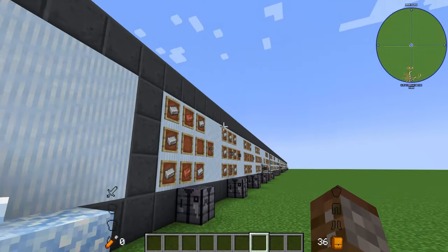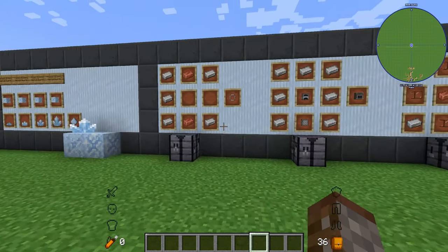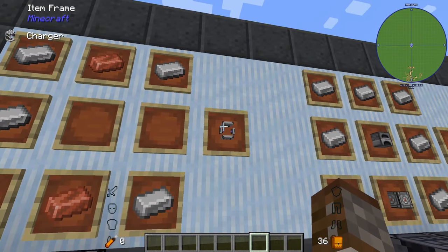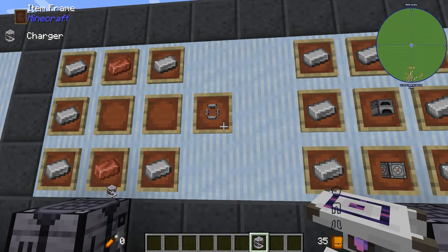In order to find a meteorite, we're first going to need the meteorite compass. The way of crafting it is a bit involved, but the first thing we'll need is a charger. A charger is made using five pieces of iron and two pieces of copper, and it is used for charging many different things inside of Applied Energistics 2.